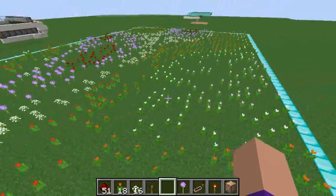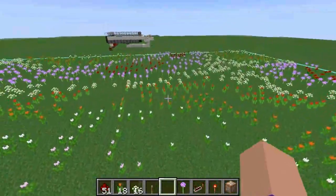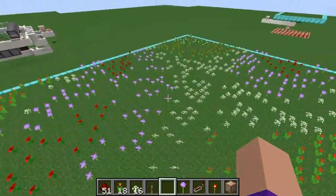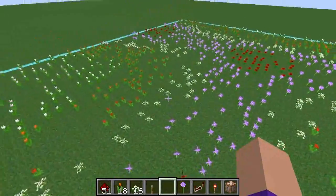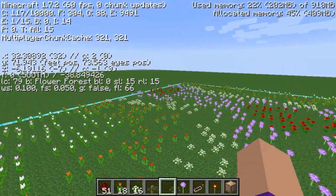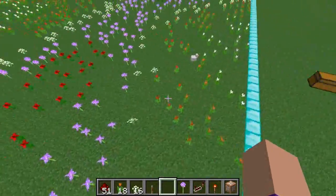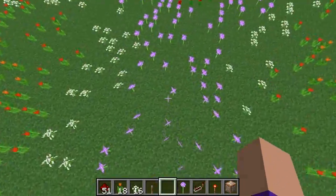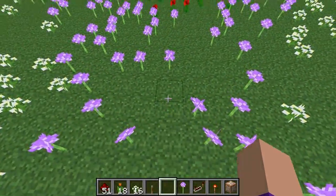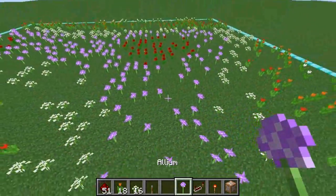So this is a flower field — these are all flowers generated by bone mealing, and I don't know whether this is a bug or not. Flowers spawn in patches. We are in a flower forest biome in a superflat world, and I can understand that they generate in patches, but when you bone meal them this is still the case. I could bone meal this patch of ground here as much as I like and in this section here the only flowers we're going to get are these allium flowers.